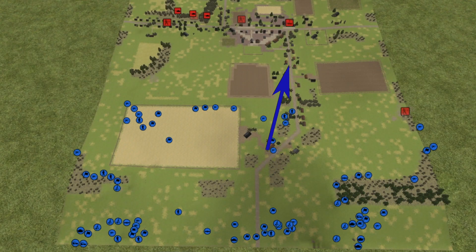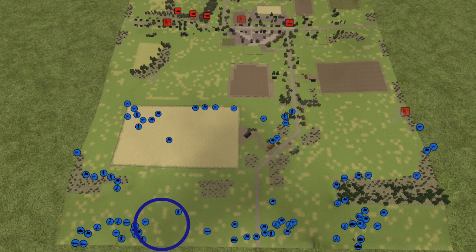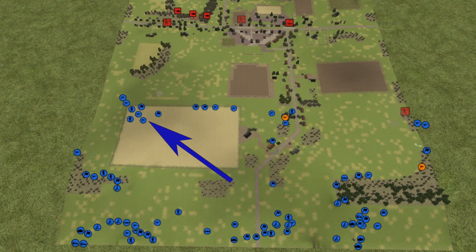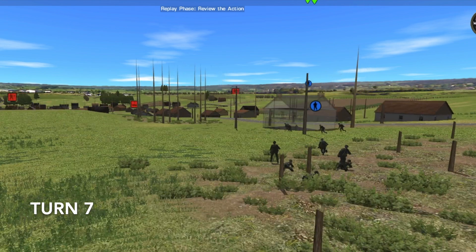So the new plan is for Aguero's second platoon to spearhead the attack down the road, and first platoon A Company starts shifting behind cover towards the middle. However, it is key that CC doesn't realize yet that I'm shifting to the middle, so I continue to press infantry forward through the wheat field on my left.